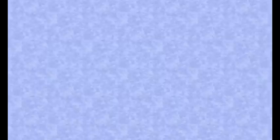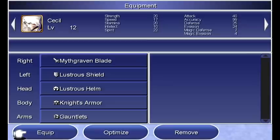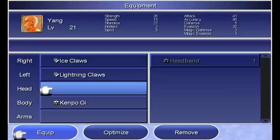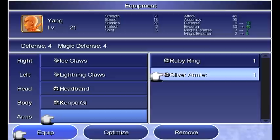We got Thunderclaw and Flame Claws. Hopefully we've still got the Kempogi that we had earlier with Yang. Let's take a look at our equipment. Porom has the Gold Hairpin and the Sage Surplice. Cecil has all his Paladin equipment. Got the Polymorph Rod on Palom. I want Ice and Lightning Claws on Yang because of the enemies in the next dungeon, but hold on to the Flame Claws for later. I also want the Headband for a little boost, and I'm holding on to the Ruby Ring for later.